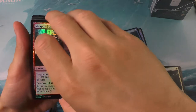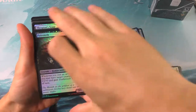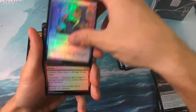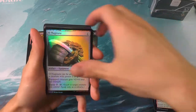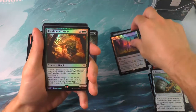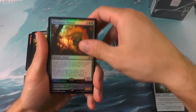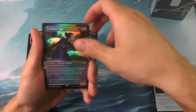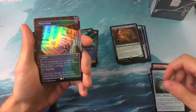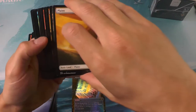Alright, here we go — number three. We're going to get our uncommons. The Thespian Stage for rare number one — still not looking great. The Blood Spora Fyndrax for rare number two. A Meddling Mage — fantastic. And a Mana Crypt. Well, alright, I'll take it. That helps soften the blow of the other three boxes quite a bit.